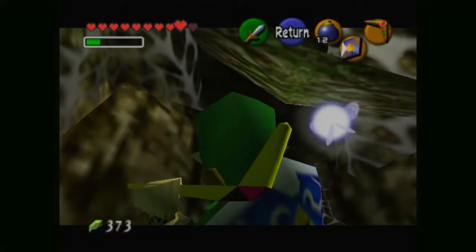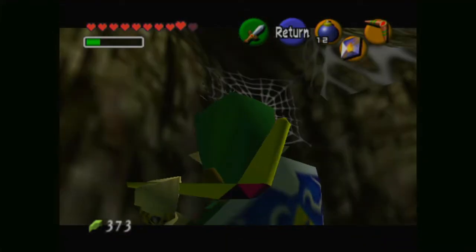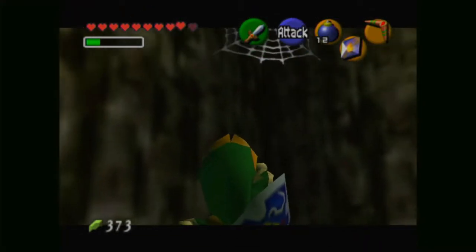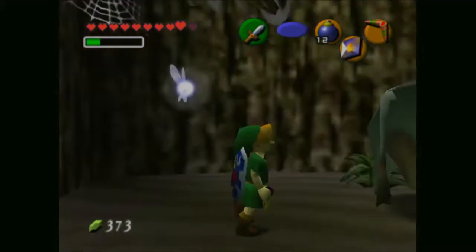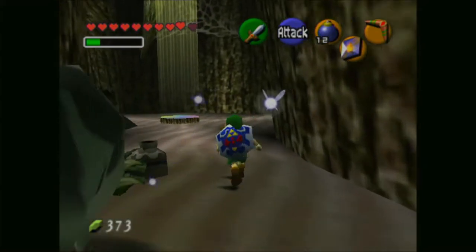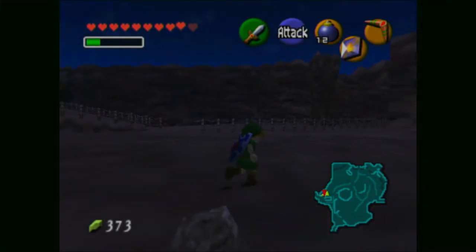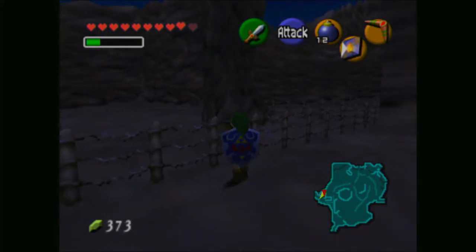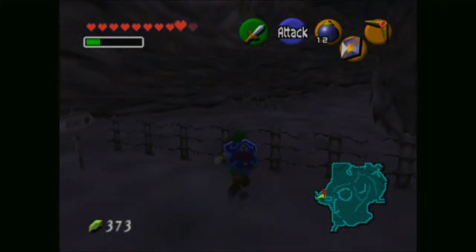It's amazing that we can actually get 40 Skulltulas at this point in the game — maybe 40 Skulltulas, I'll have to double check that. Also, if you use Din's Fire on a Gossip Stone, it will actually just spin, which I didn't actually look at. Also, is this barbed wire fence? Because I don't think climbing over it is going to be a good idea.